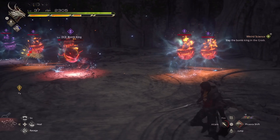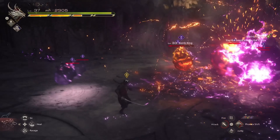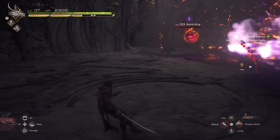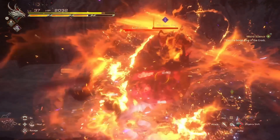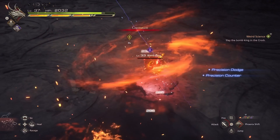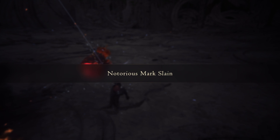Especially when he spawns more enemies — you can miss a lot of hits, so you've got to dodge a lot and avoid his attacks. The bomb spawns happen to explode a lot and they do a lot of damage. But there you have it — we're about to defeat notorious mark number 13, the Bomb King.